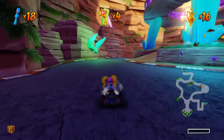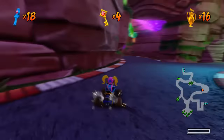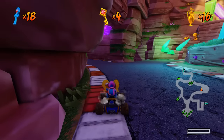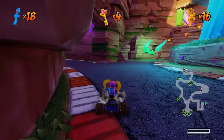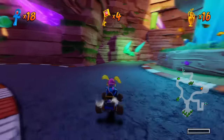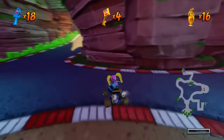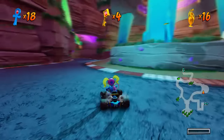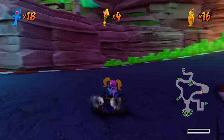There you go! So if you don't know how to do that, you want to drift into it, and you want to hold R1 and square to brake and also jump, and hold down and right at the same time. It'll basically force an in-air turn, and that's how you're supposed to do it. You can do it with left and right — I'm doing a proper full turn without losing speed.